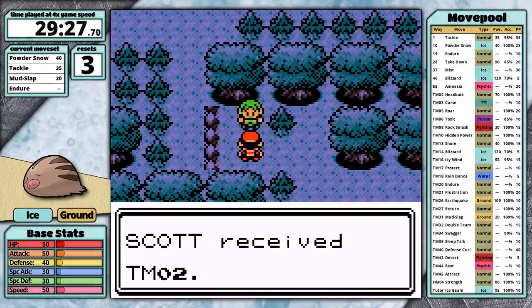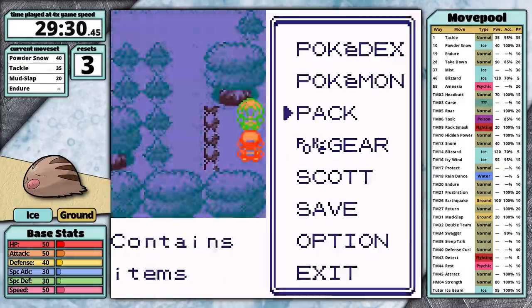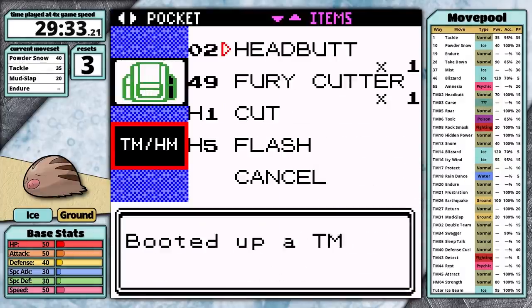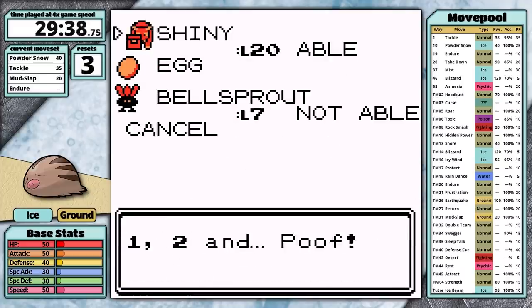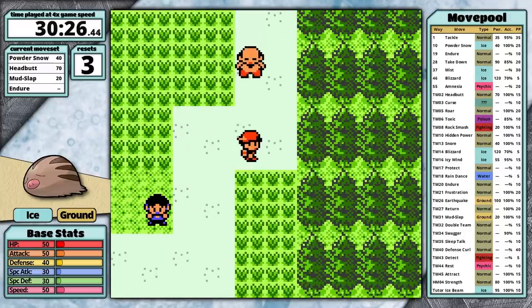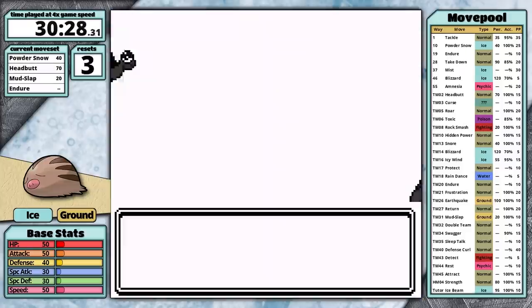In the forest I grab Headbutt, which is a nice upgrade for Tackle as it will allow me to leverage Swinub's attack stat more. Plus the 30% chance to flinch is great — it's saved me in so many runs in the past. However, even with this great move on my side, Swinub now has an issue: Whitney.